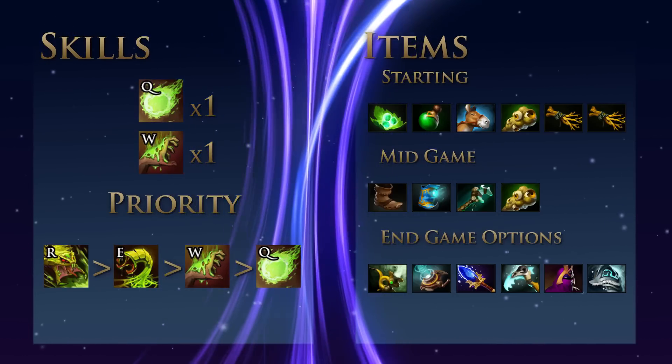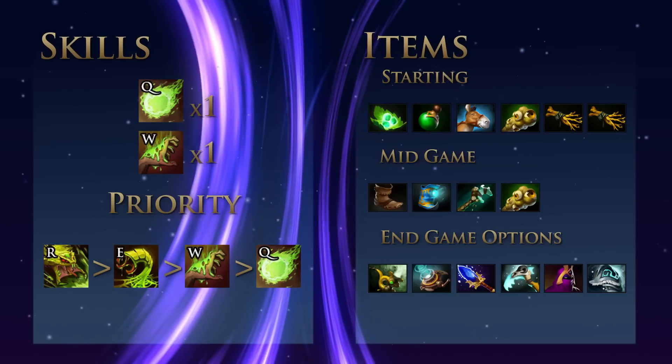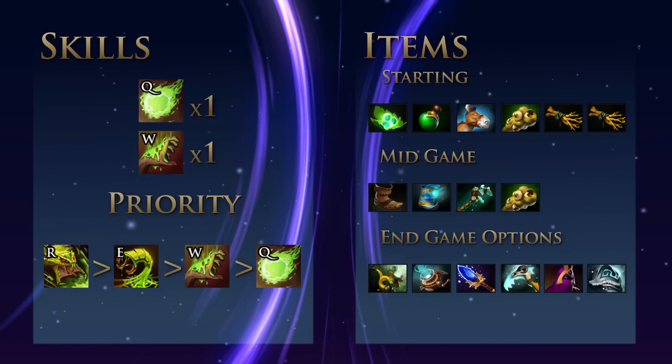Later in the game, if you have money left after keeping wards up all game, consider a Pipe of Insight, Mechanism, Agnim's Scepter, Scythe of Vice, Veil of Discord, or Shiva's Guard.